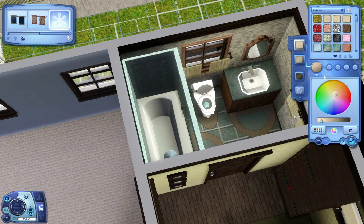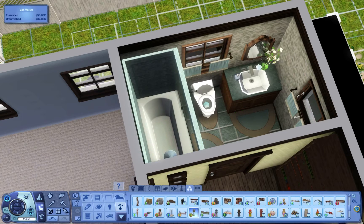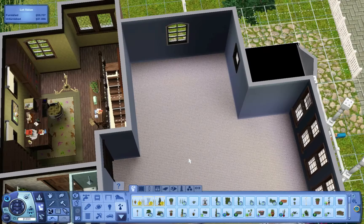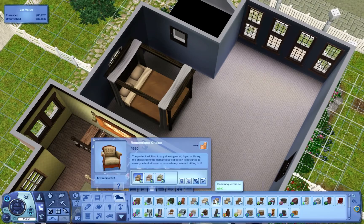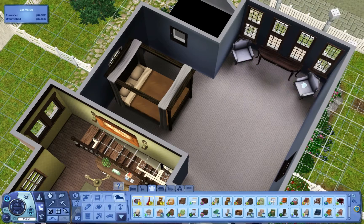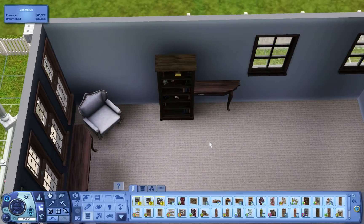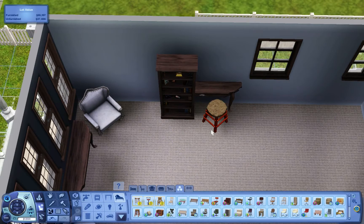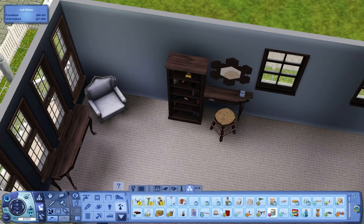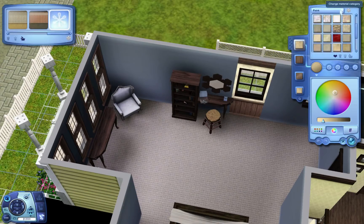The bathroom up here doesn't really have anything different or special — there's only so much you can do in a bathroom. That room is pretty much done and now we're working on the master bedroom. Like I said, it's actually quite big — you could probably section it off where the bed is and give it its own master bathroom. I had decided I wanted to do a vanity again in this bedroom because it's quite large with a lot of wall space that needed to be filled.